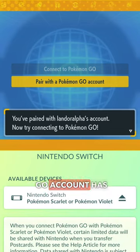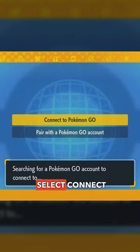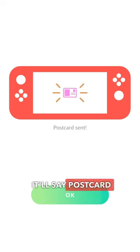Once your Pokemon Go account has been paired with Scarlet and Violet, go to your Items, go to Postcard Book, select any postcard, select the Menu button, then select Send to Nintendo Switch. Once you send the postcard, on your Nintendo Switch select Connect to Pokemon Go, and on your phone it'll say Postcard Sent.